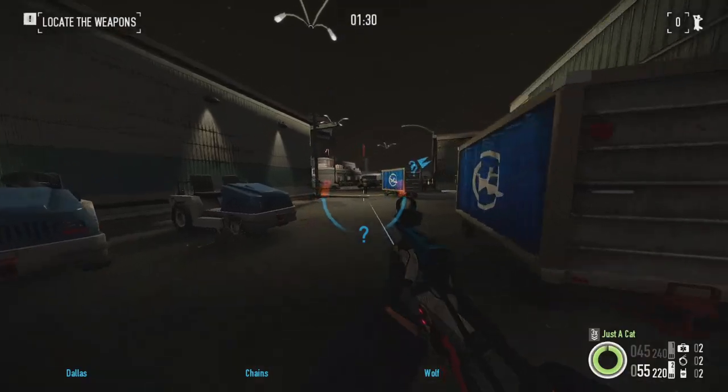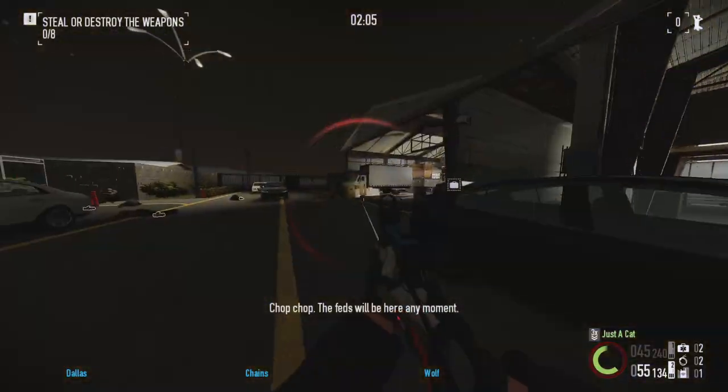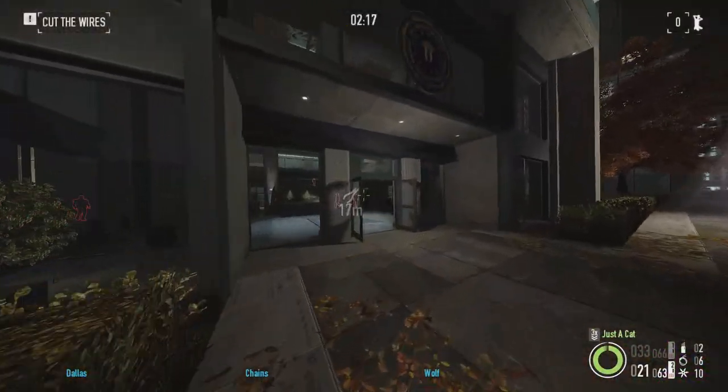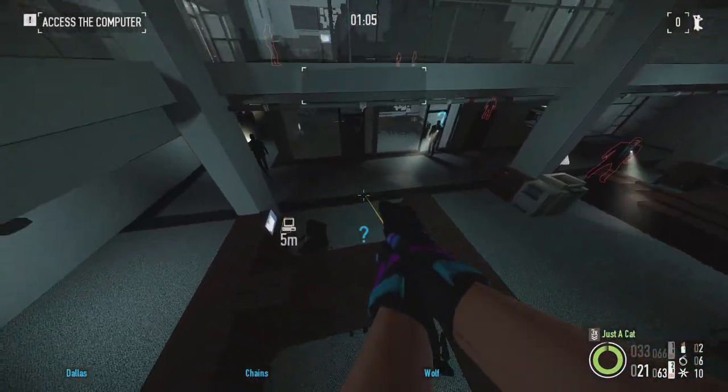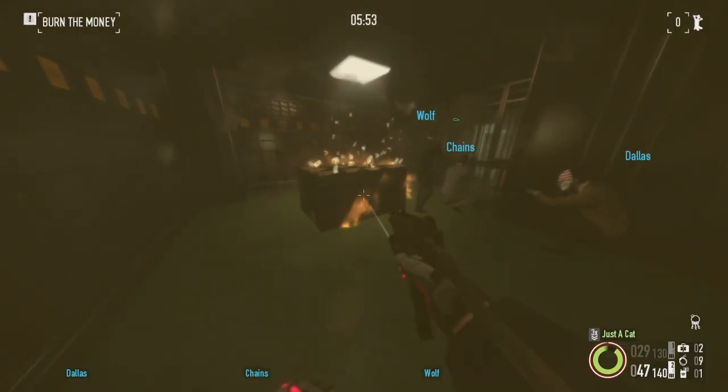Fire Starter. I like the first day a lot. Having the choice between burning or securing the weapons is nice. Opening up a second hangar on Mayhem and above is a creative way to dynamically increase difficulty. Second day is very fun to stealth and what Breaking Feds should've been. This heist only loses points for having a barely-changed Bank Heist as its finale. A tier.